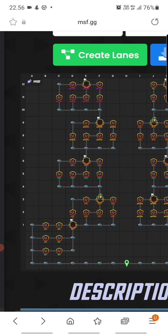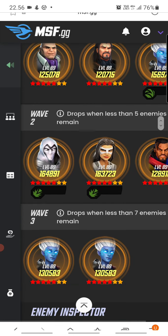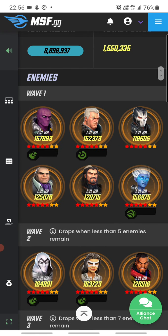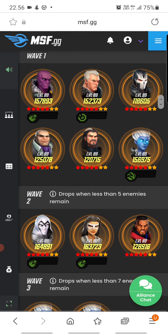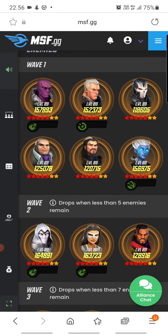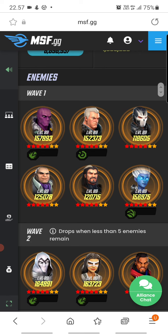That's the first bio node. The second node has characters that are one level higher with one more red star, still gear tier 15. This node definitely has more dangerous characters — for example Phyla-Vell, who can cleanse barriers and offense downs. There are no summons, which seems intentional so our symbiotes don't speed up too much.